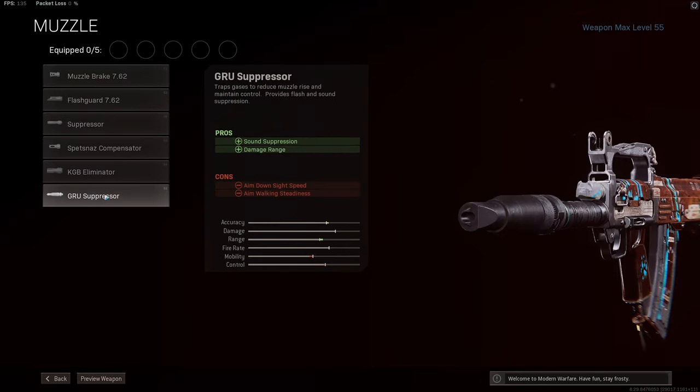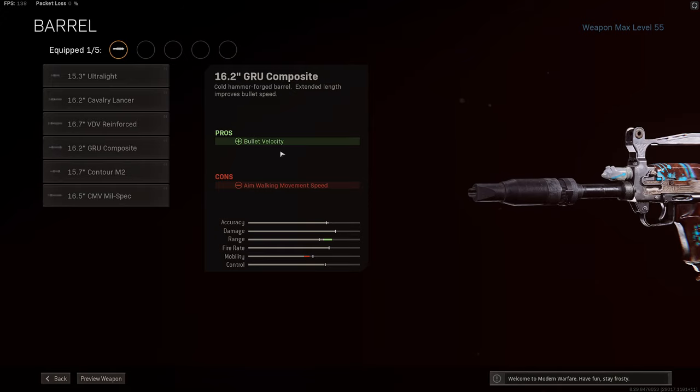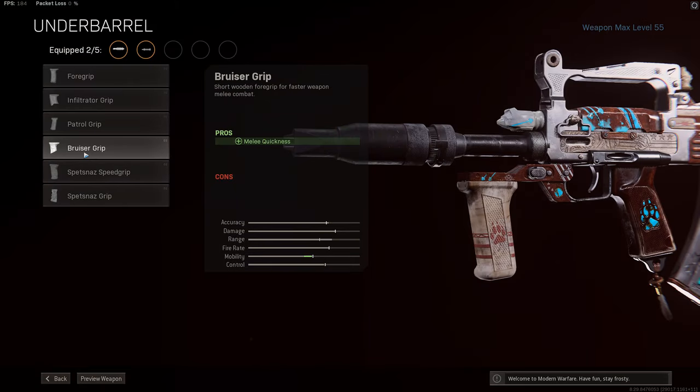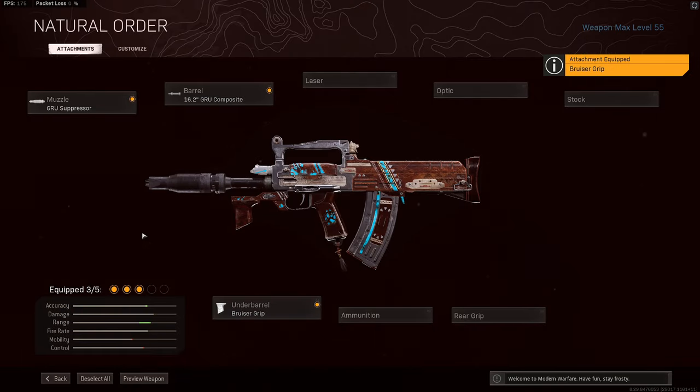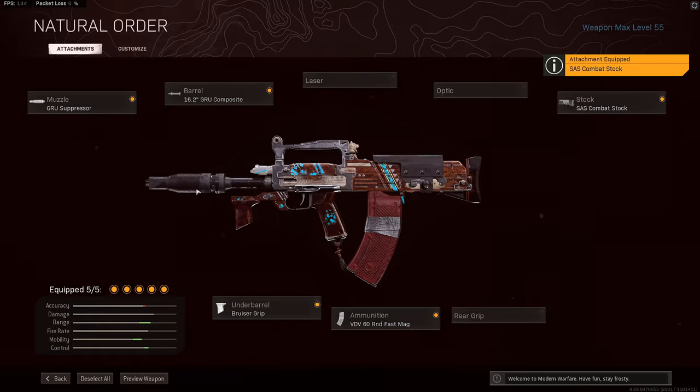Start off with the GRU Suppressor — essentially the Agency Suppressor — for a nice 10% damage range and 25% bullet velocity increase. Then take the GRU Composite Barrel for max bullet velocity on top of what the suppressor gave you, taking things right up there to compete with the likes of the M4, the Ram 7, and the Grau. Then take the Bruiser Grip for that 20% vertical recoil reduction on all Cold War guns, helping keep some of those more erratic recoil climbs under control. Then take the 60 round fast mag for the most bullets before having to reload. Finally, the SAS Combat Stock for really fast shooting movement speed and aim walking movement speed — when you're aimed down sights, you can move around really fast, like sliding around on skates.